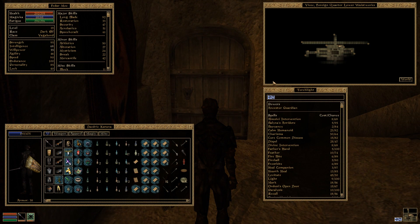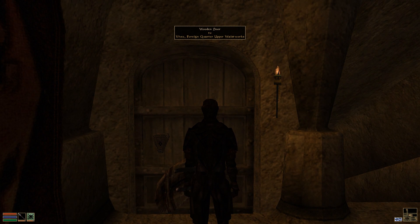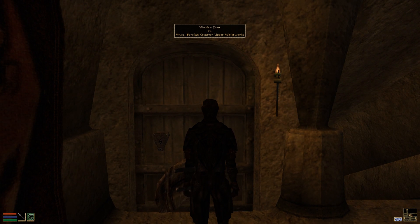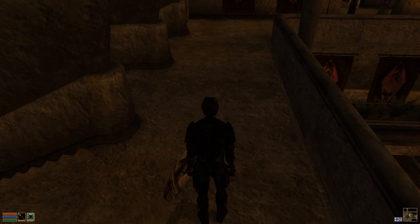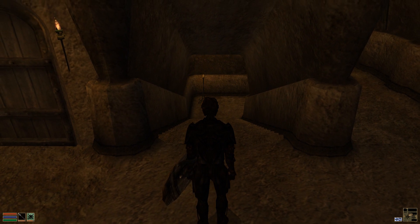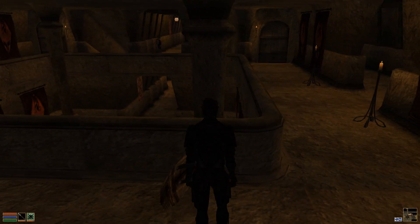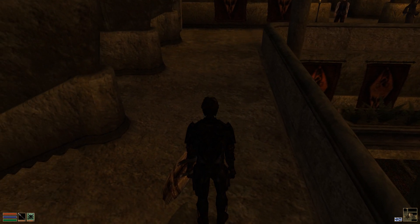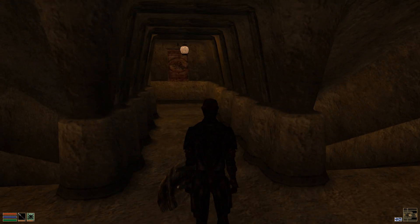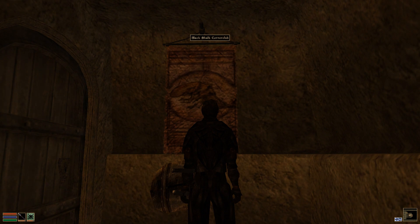So if we are going clockwise, here's the first door — this will take us to the Foreign Quarter Upper Wasteworks. That is another way to get there. We're not going there right now. I would like to finish everything on this level first. Let's keep looking around. Where does this go? Ah — the Black Shulk Corner Club. Fetter was instructed to seek out one of his informants here.